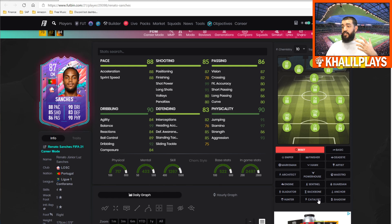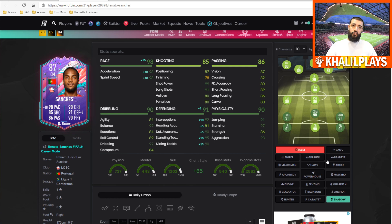For chemistry style recommendations: it really depends on how you want the card to play. If you want more box-to-box finishing, something that helps his movement and dribbling could work. You could go with a Hunter to help finishing and pace. If playing him deeper, a Shadow works well. But if you're playing him box-to-box, both shooting and defending need help, so for me the Gladiator is the one I went with — it gives him a really nice balance of defending and shooting stats.